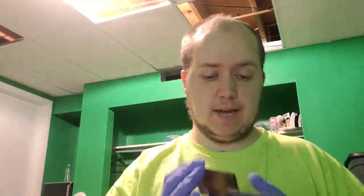I have three of these — Gladeheart Cavalry, an elf knight creature. When Gladeheart Cavalry enters the battlefield, support six: put a plus one, plus one counter on each of up to six other target creatures. Whenever a creature you control with a plus one, plus one counter on it dies, you gain two life. And two Wellwishers — a 1/1 elf: you gain one life for each elf in play.